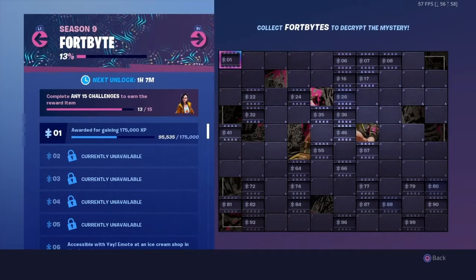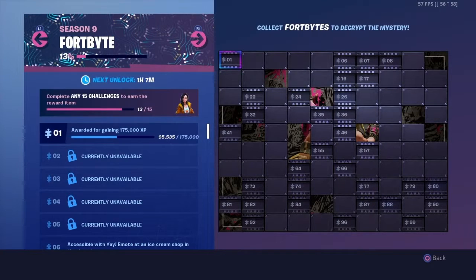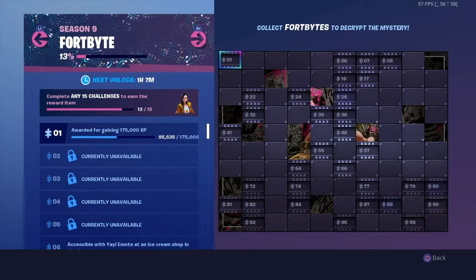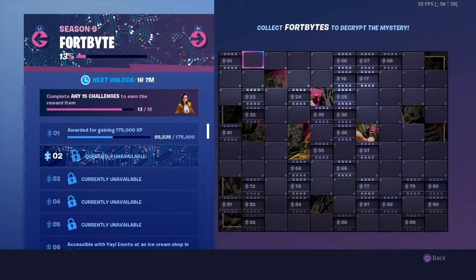Moving on to the first FortByte: all you have to do is gain experience by playing matches. The best way to gain the experience would probably be solos or duels. Of course, you can always complete these challenges in squads or team rumble as well.